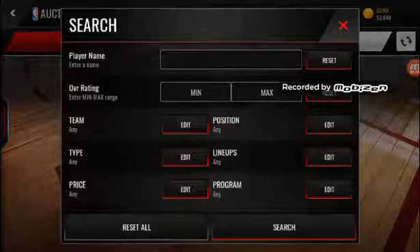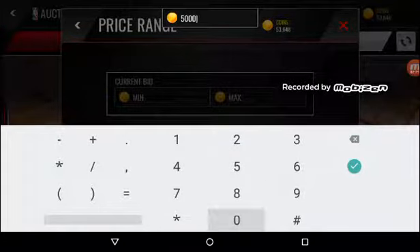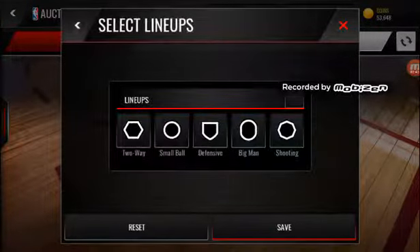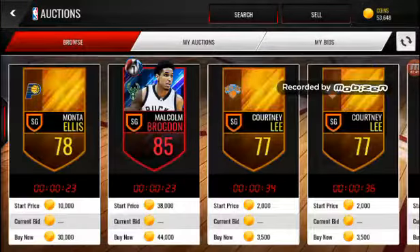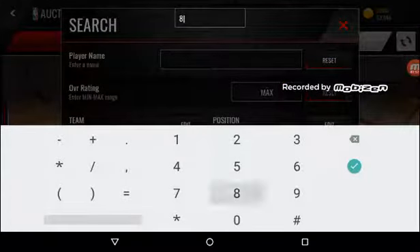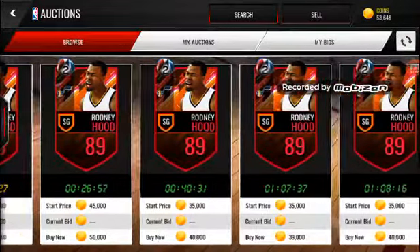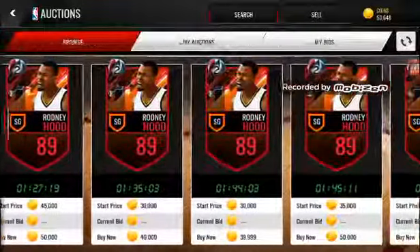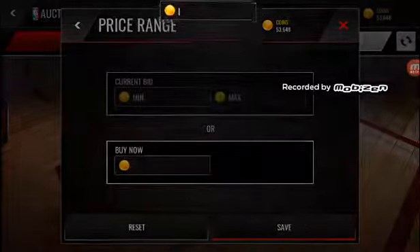Let's see if there's anybody good. 50k first. Lineups, defensive shooting guard, and 88 plus — there is about 89 Hood, which we will take for something less than 40k.